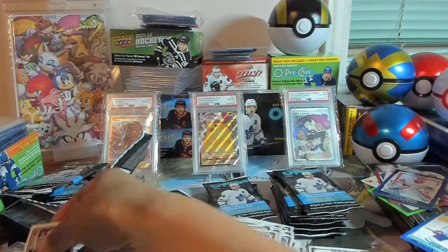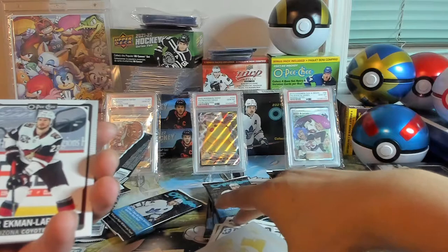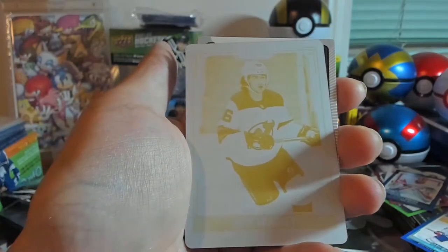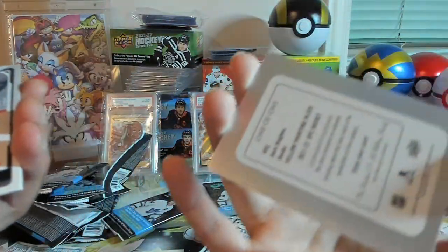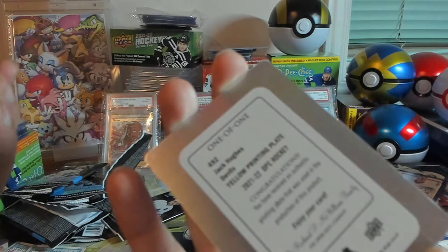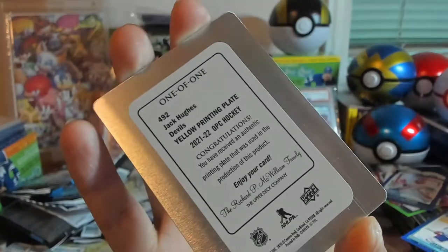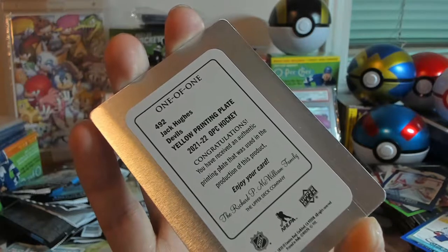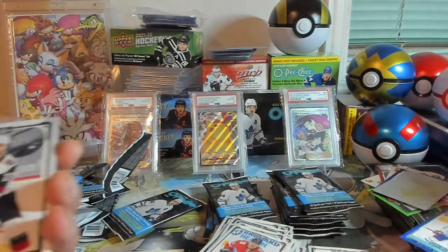And what the hell do we have here? Oh my God. I don't even know how to touch this card properly. What is this? Jack Hughes — what on earth is this? I've never seen this. One of one — yellow printing plate! Holy bejesus. 'Congratulations, you have received an authentic printing plate that was used in the production of this product. Enjoy your card.' That is something. First time.